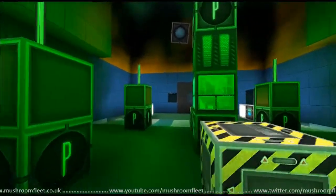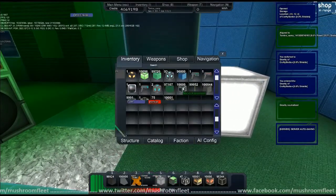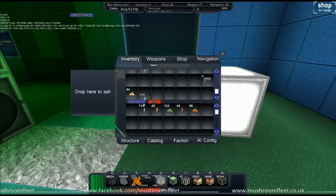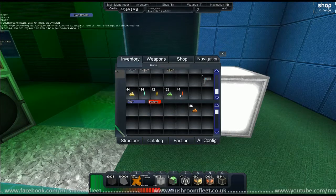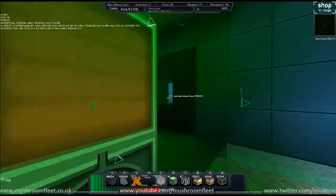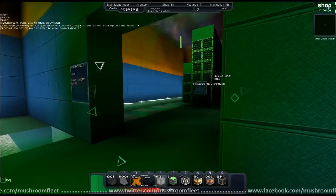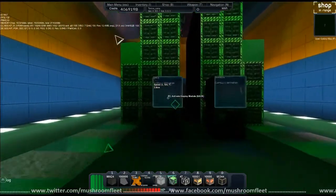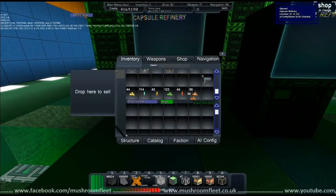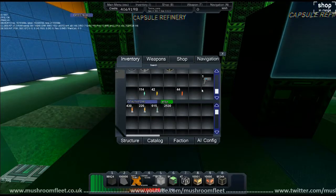First thing I want to do is check out my shards. Over here I've got all my shards - let's take these shards, all of these I have salvaged. I'm going to take them through to the capsule refinery. Micro assembler basics - here are my capsule refineries. I'm going to put the ores in this one: 86 jisper, 123 furtikine, and 44 threns. Just put them all in.